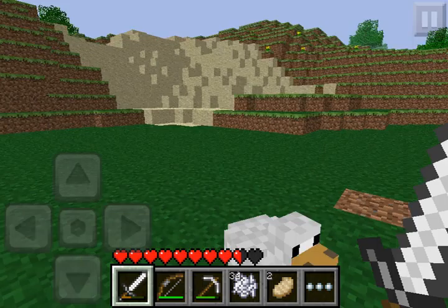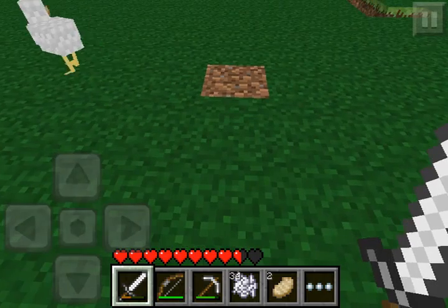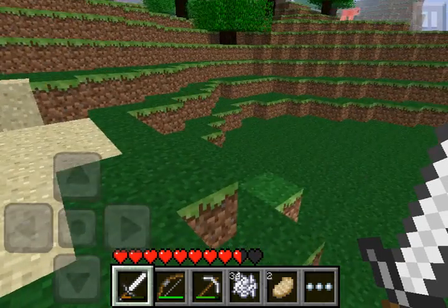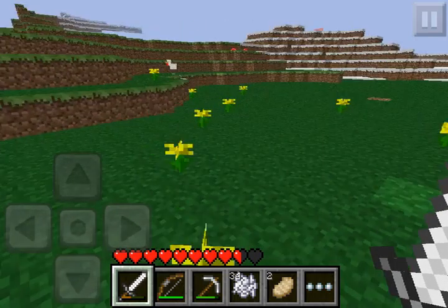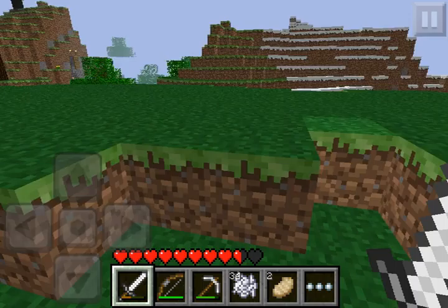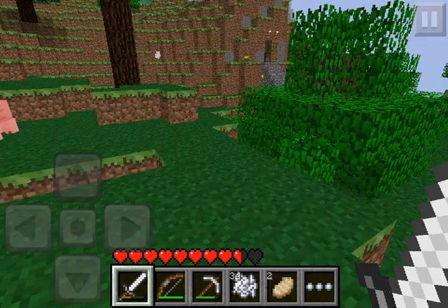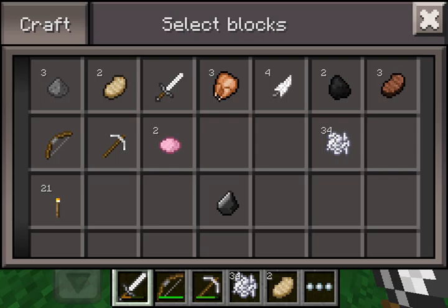I don't know why I can't kill that chicken. Let's go check out the cool base I have in this world. As you'll see, there's lapis and the pink dye looks pretty sweet — I'm gonna make some carpet.